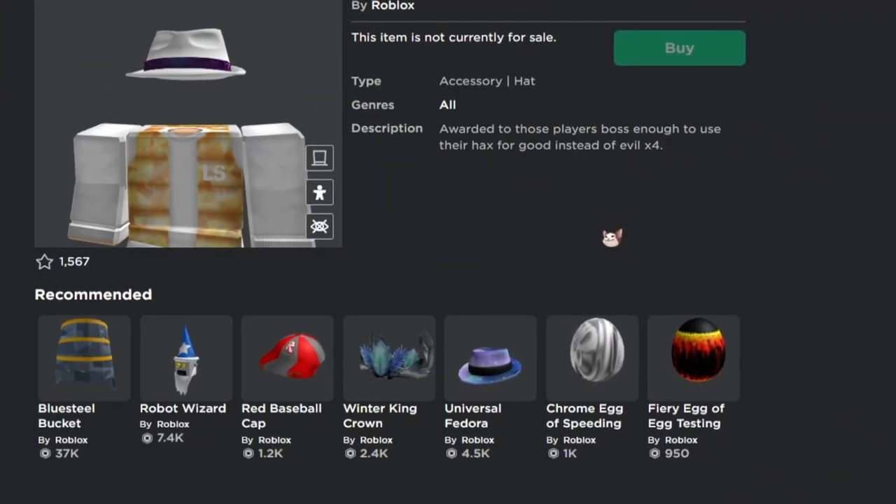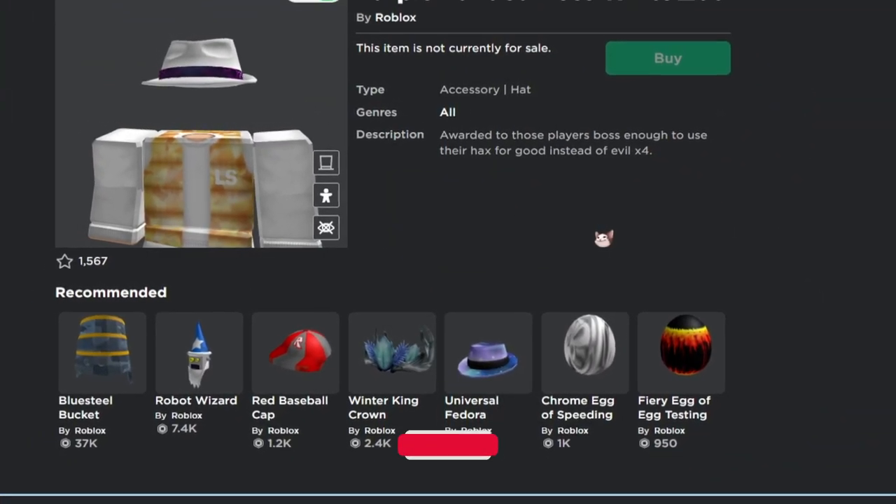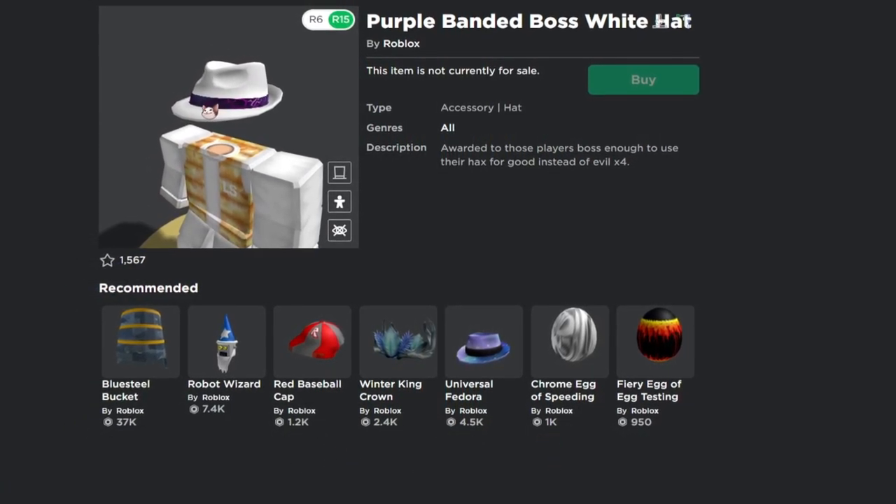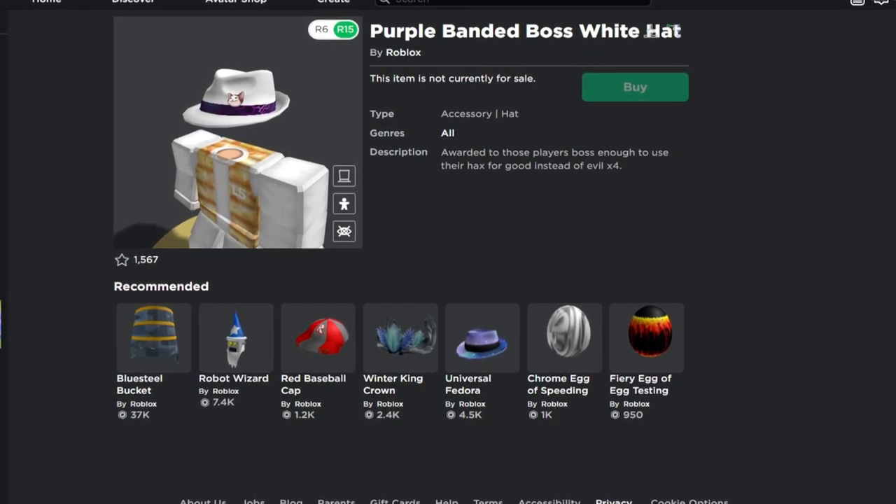Welcome back everyone. I'll be showing you how to get the Purple Bandit Boss White Hat. This item looks pretty cool for purple avatars, and with white it looks amazing. I'll be showcasing how to get this item.